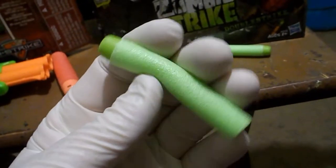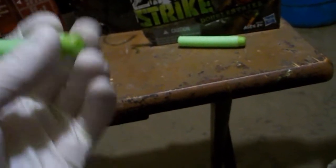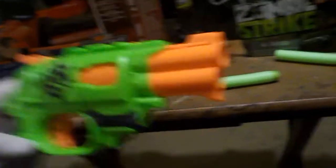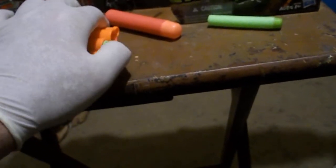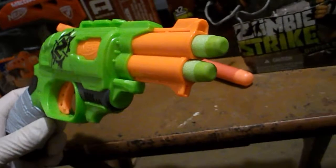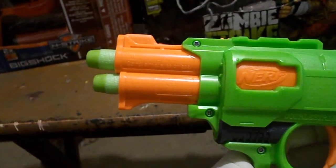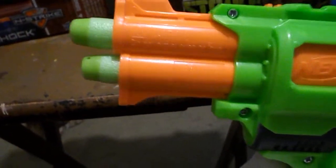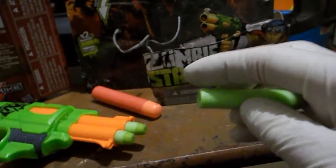This gun takes streamlined Nerf darts — these are the green ones with the green rubber tips. You stick them right in the barrel here. I'm going to be modding this one, and I've already taken the air restrictors out of it. It's pretty cool — you see how the darts stick out past the barrel?